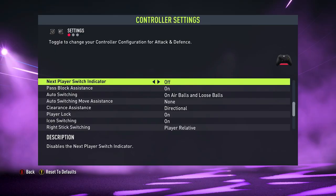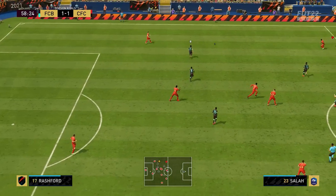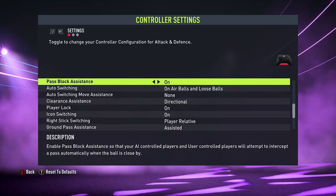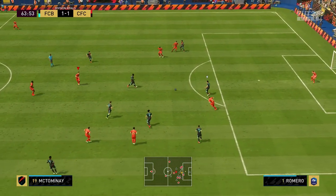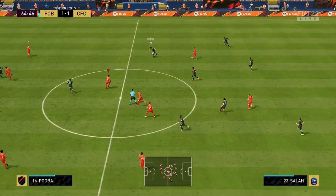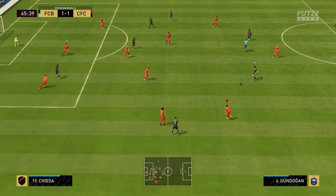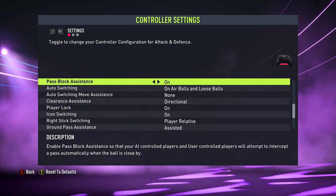Next up, we have the next player switch indicator. For this I have it off — it starts to get a bit confusing when looking at the current player selected, the second man press indicator, and the next player switch icon. So I turn this off and leave it to the original player selected and the second man press. After this, we have the pass block assistant, which I leave on. You may find you want to turn this off because a player has automatically lunged over the ball, but turning it off will also stop players lunging for balls they could easily get. It's always proven better to leave this on.